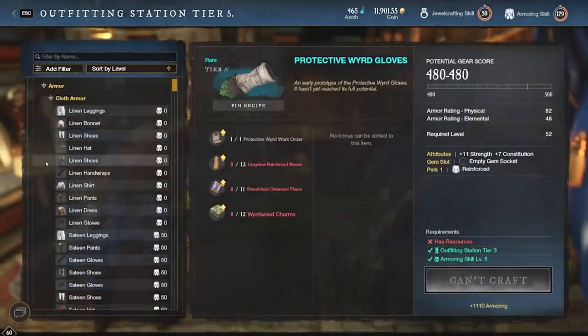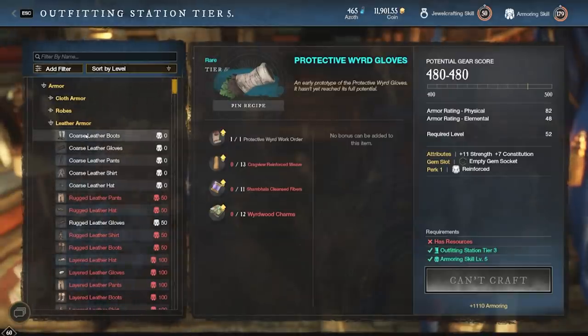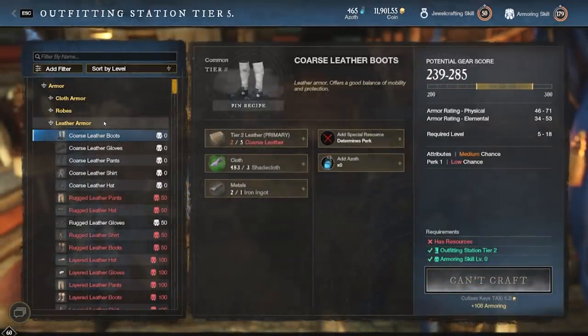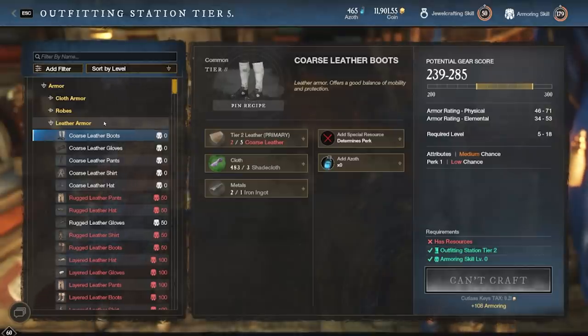I've gone with the linen path, or the light gear path. You can actually level up armoring in three different paths — whether you go with the light armor, the leather armor, or if you go over to the forge, you can go with the heavy armor route. I simply found that the leather armor requires a lot of rawhide to make the coarse leather. And for the iron armor, you need a lot of iron ingots which requires iron ore. Both of those items I found there to be a lot of competition, and it's really hard to farm a significant amount of the items to make the gear.